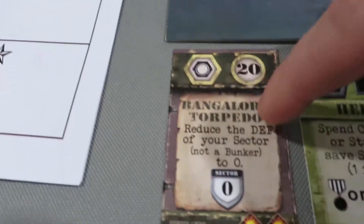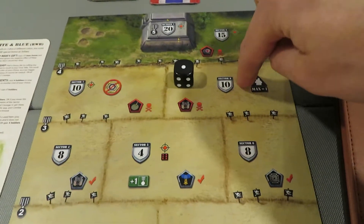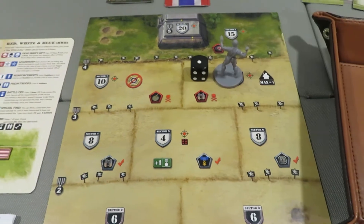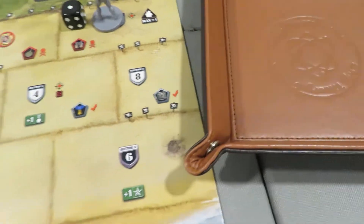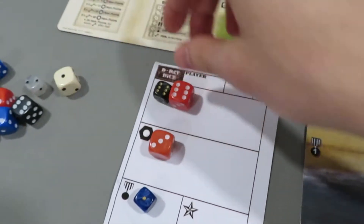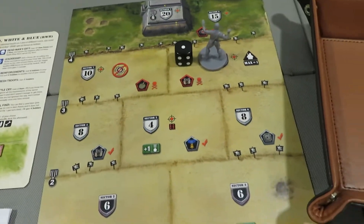I have the really cool torpedo, which allows me to reduce everything in a sector to zero, but I have to take the sniper fire. So I'm going to have to roll right now to find out what kind of damage is coming at me for sniper. And it is a three. So I'm going to take that damage — one away and then two away brings me now to four. And now we can go ahead and roll.